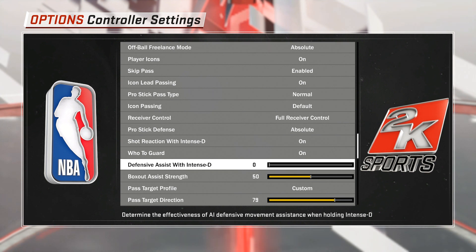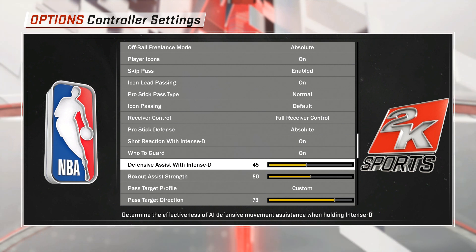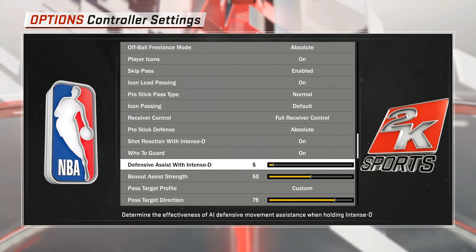After all my testing, I can definitely tell you exactly what it does — it just helps you stay in front of your man. If you have intensity on and this on a higher setting, it's going to be easier for you to move your player and react to the ball handler. He's not going to blow by you as easily. The opposite is true on a lower setting — it puts more onus on you, the user, to react quickly yourself. You have less margin for error, requiring more skill, reaction time, and timing to stay in front of the ball handler.